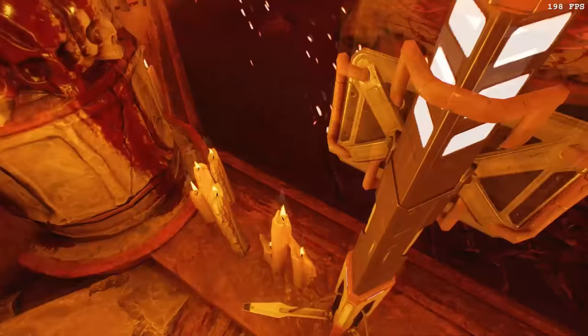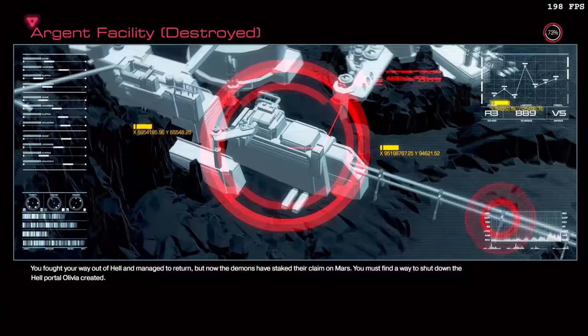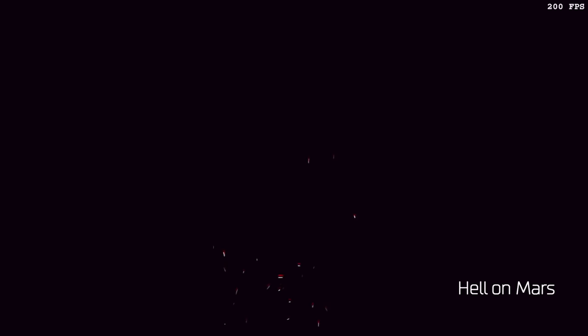I gotta say, that level is a testament to the brilliance of the developers over at id. I mean, flying through the air on invisible platforms? Who even comes up with this stuff? The next level, Argent Facility Destroyed, is another of my favorites in the speedrun. I think that for this level, I'm just gonna let you watch and enjoy the fact that we're able to finish the level by the time Samuel Hayden is finishing his intro dialogue.